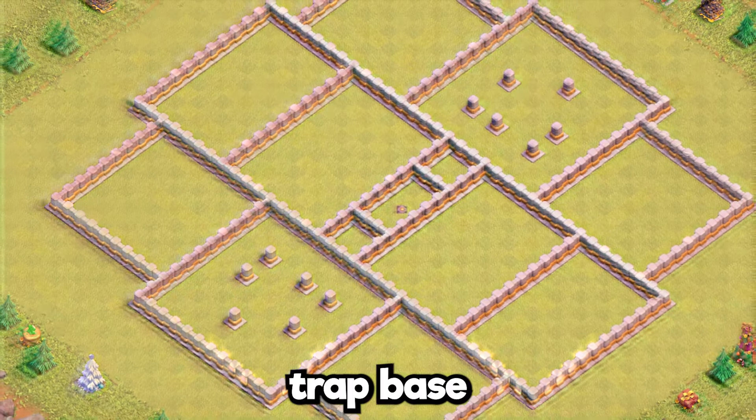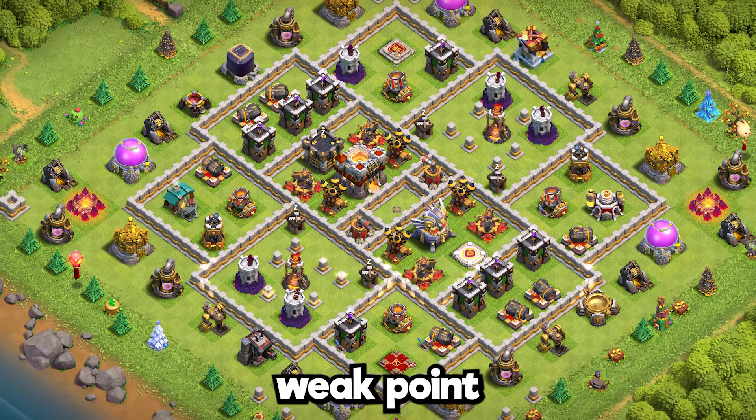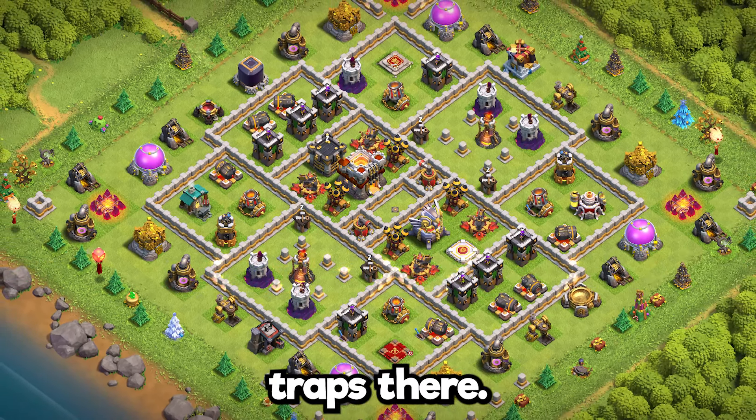Base 16: trap base design meant to help out during wars and clan war league. The weak point is in front of the eagle artillery, so add extra traps there.